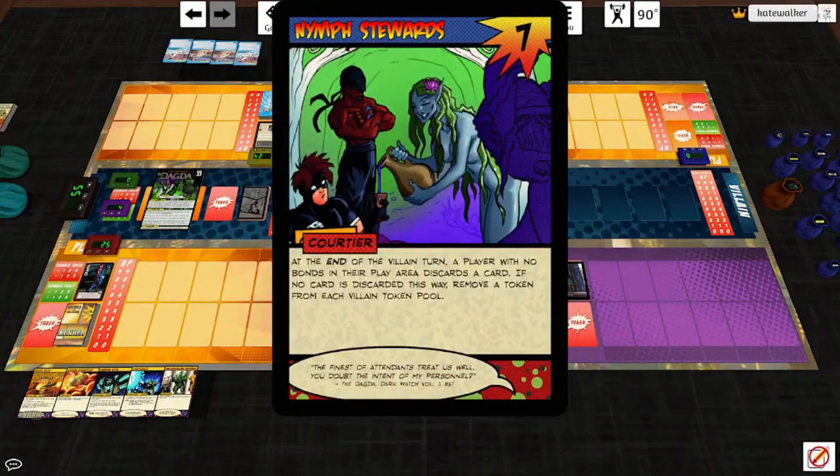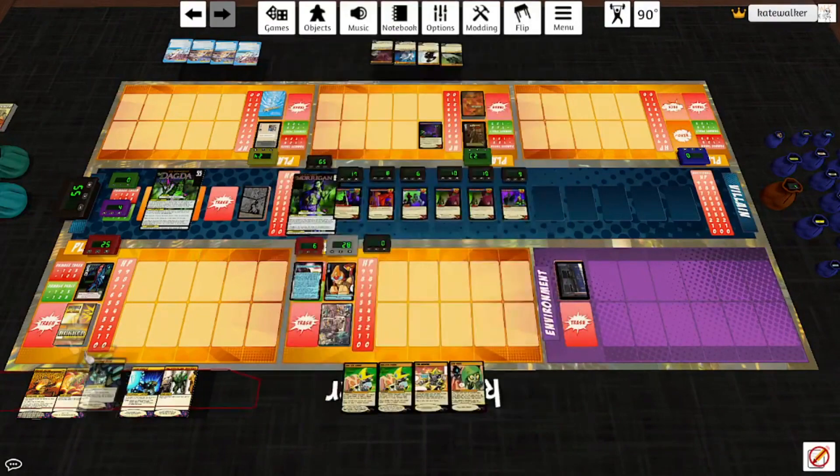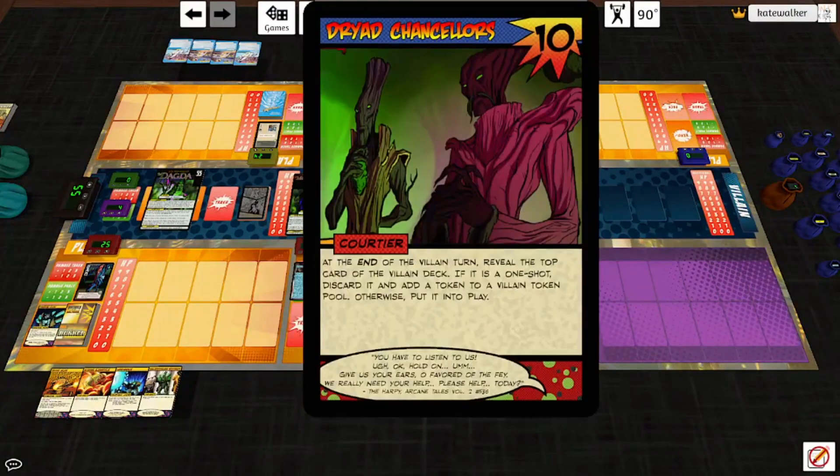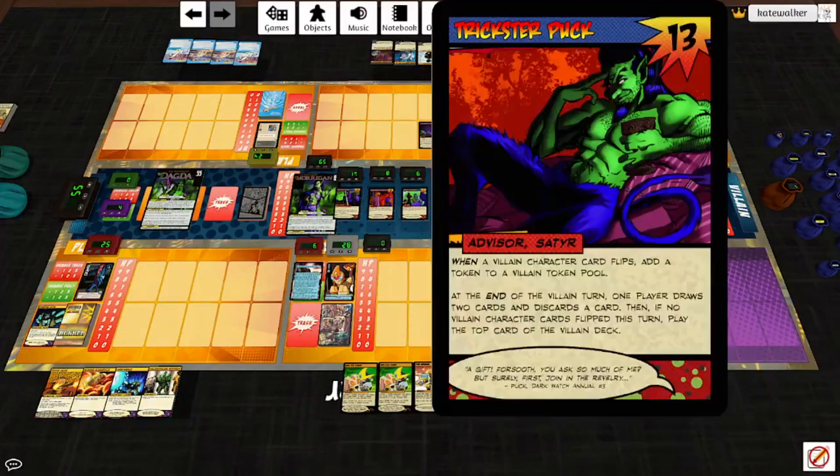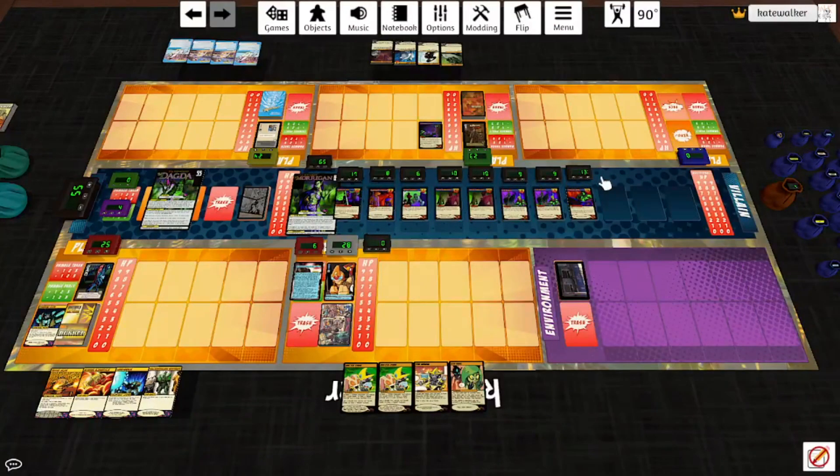Knight takes three. Nymph Stewards say: player with no bonds in their play area discards a card. If no card is discarded this way, remove a token from each villain token pool. Bunker can drop a card because he just drew one. The Dryad Chancellors reveal the top card of the villain deck — if it's a one-shot, discard it and add a token to a villain token pool; otherwise put it into play. Not a one-shot, so we get more Pixie Knights. Then the second one reveals Trickster Puck, another advisor. This is just wonderful.